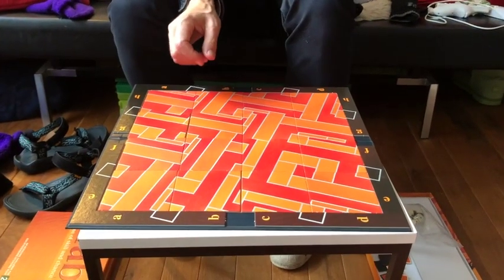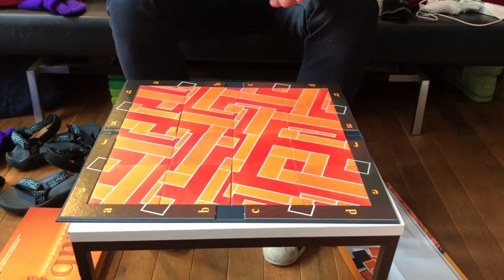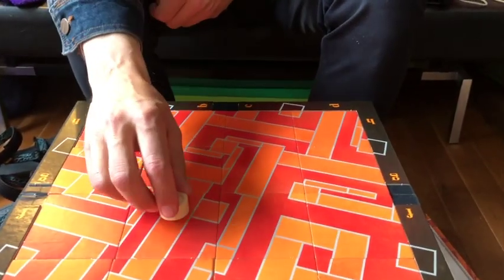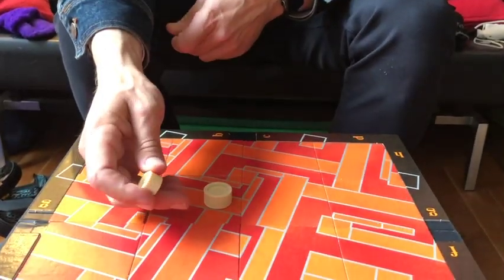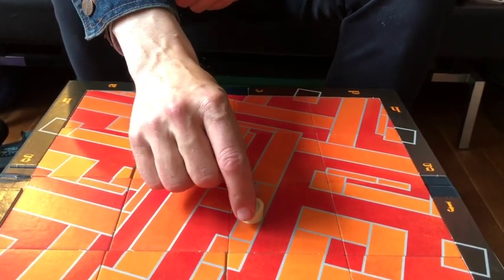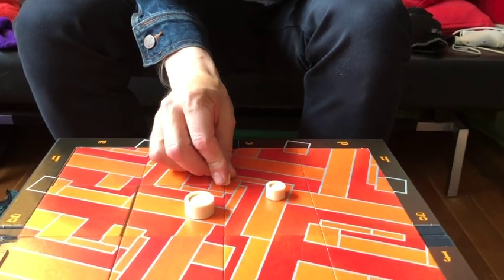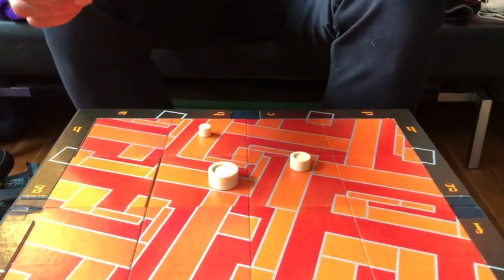Now to show you how it works: you have the fat boy — this one can only walk over the orange-white roads. Then you have the middleman, and the middleman can only walk over these roads and wider roads. And there's the skinny boy, and the skinny boy can move also over smaller orange roads in this field.